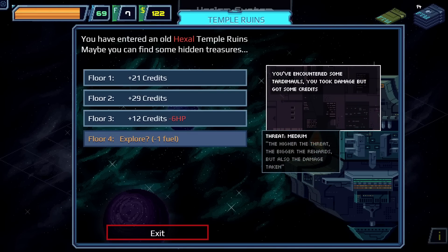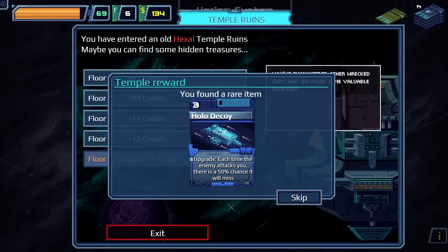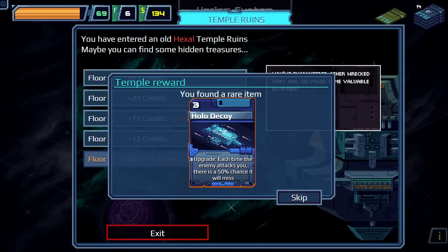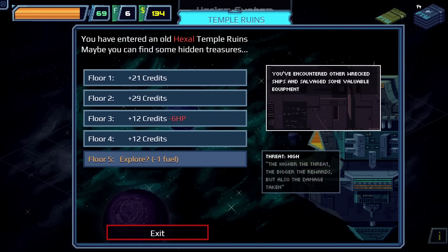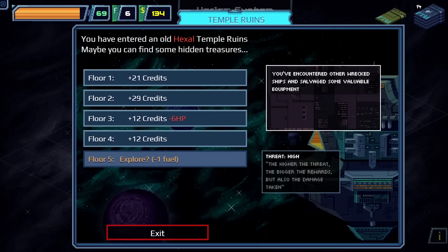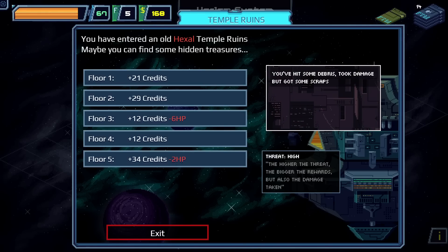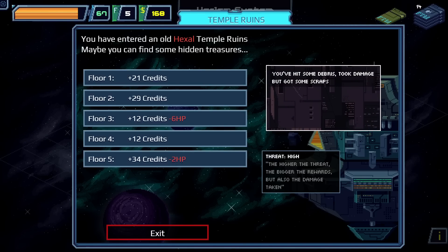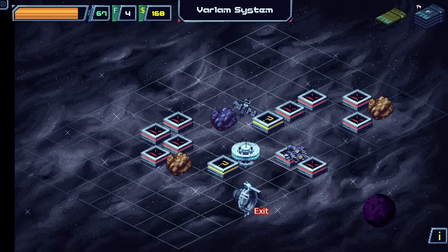We spend some money to go deeper — it costs more the further in you go. We find a rare item: Hollow Decoy Upgrade — each time the enemy attacks, there's a 50% chance it will miss. We keep exploring despite the high threat level, spending 34 credits, and then discover we're completely out of fuel.